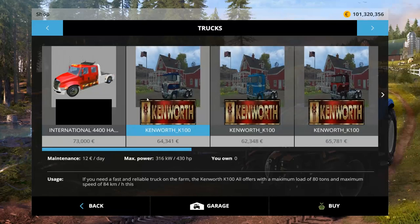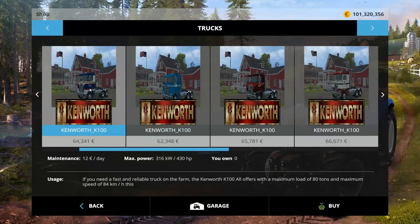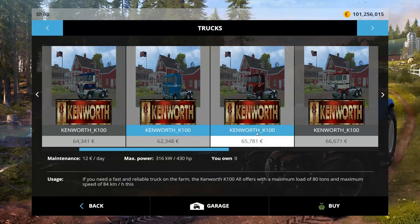In trucks, I have a pack of Kenworth K100 flat tops. We'll buy that one — that is $64,341, but this one is $62,000... that's $65,000. So there's slight variations. They're $12 a day.